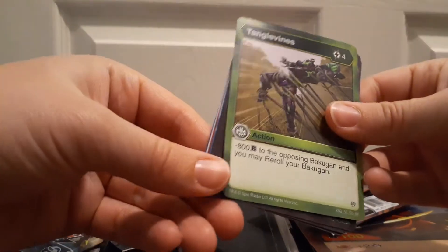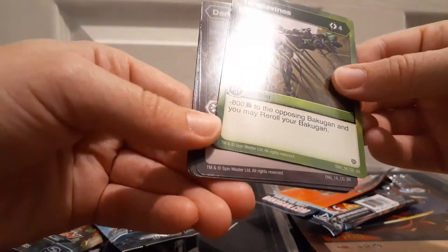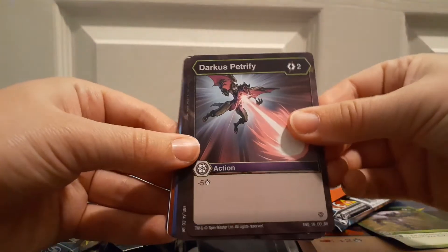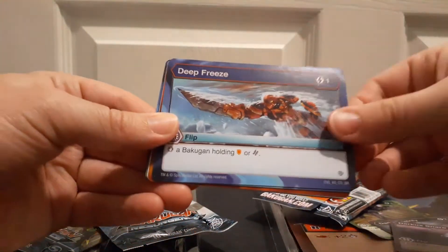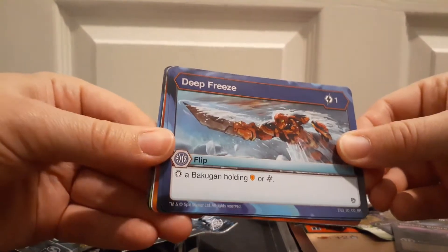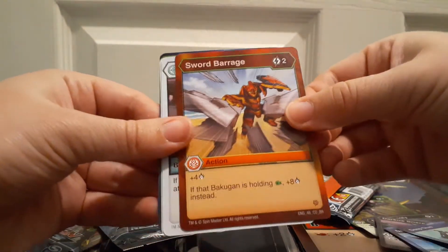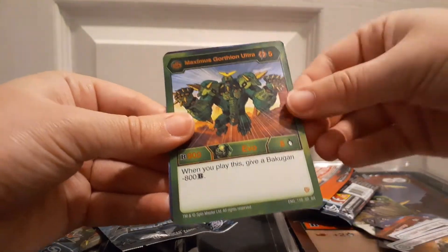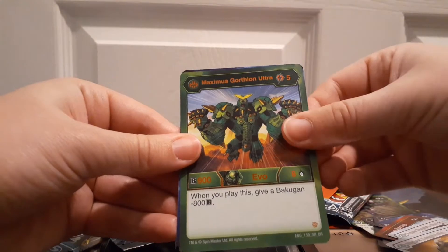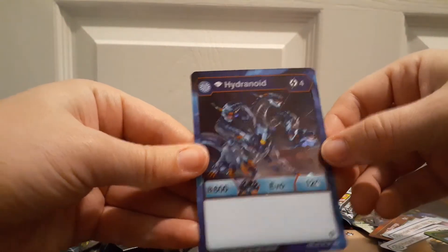Whoa, this is like damage straight out of the pack — it's bent. I was very gentle when I opened that. It's Cubbo — he's dying. Deep Freeze. I like the art of Cyndius on there; Cyndius is definitely one of my favorites. Deep Dive — that's a good card. Sword Barrage. Hyper Pegatrix. Hyper Dragonoid. Maximus. Gortheon Ultra. And for the Hex, we got Hydronoid — that looks really cool, not gonna lie.